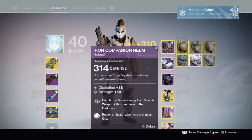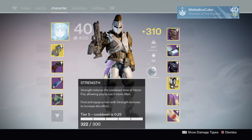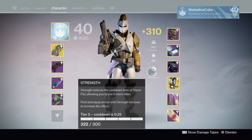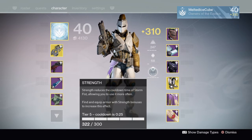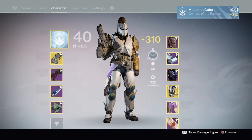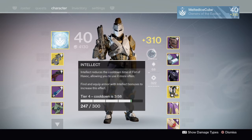For stats, you want to prioritize Strength over anything else. You might wonder why — because with Overload giving 50% cooldown reduction, 300 Strength effectively becomes 600 Strength. When it says cooldown is 25 seconds, it really means 12 seconds. We're a melee build, so more Strength means more Transfusion procs. You'll basically always spawn with Storm Fist ready. After Strength, I personally prefer Intellect, but Intellect and Discipline are completely interchangeable — I just like using Fist of Havoc.